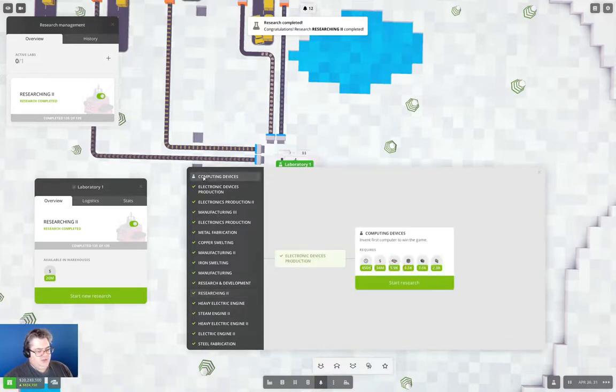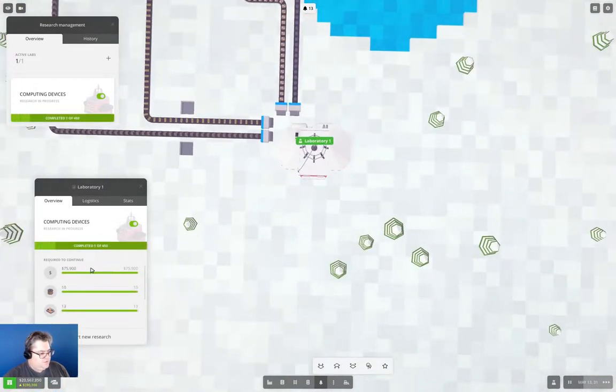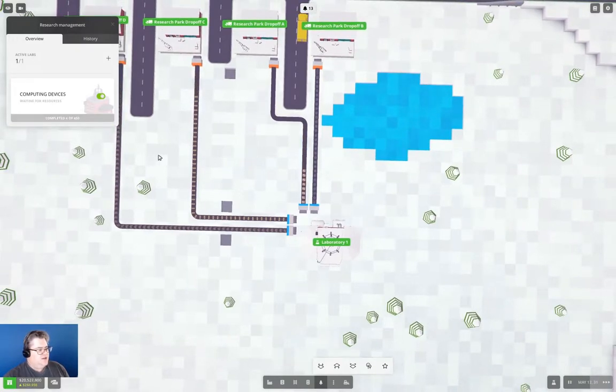Researching two complete. Now the only other possible research is computing devices. This takes 450 research days, 34 million dollars, 5,900 circuits, 4,500 copper wire, 3,600 televisions, 2,300 radios. The copper wire and circuits are going to suck up copper wire as well, and the TVs and radios are going to suck up circuits. So this will suck up a lot of resources for quite a while. We'll start it. We're doing 76K per research day, so we're going to end up with quite a lot of traffic ticking around here.